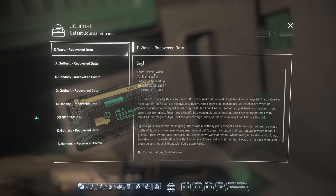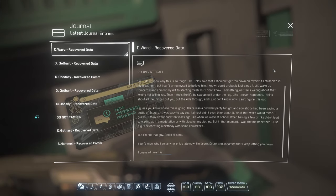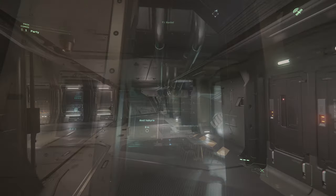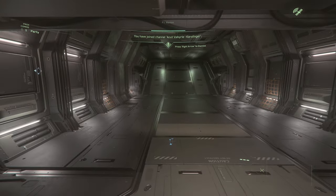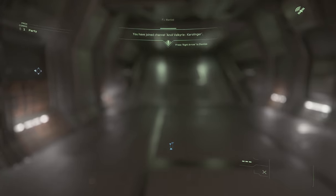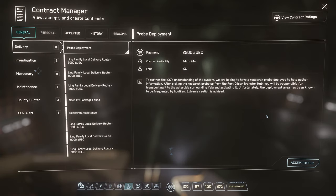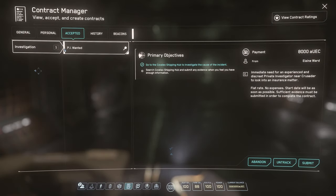As a last tip for this mission: if you really open the last two locked doors, you have all the information needed to get the maximum reward. But you have to stay in the game for a few more minutes after finishing the mission. You will be called again by the wife, who thanks you and transfers some extra UEC.